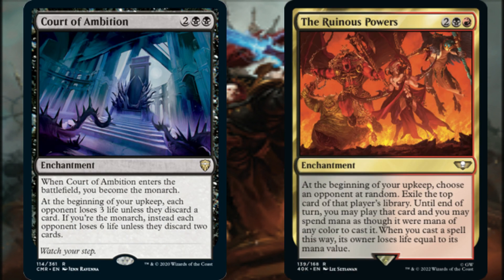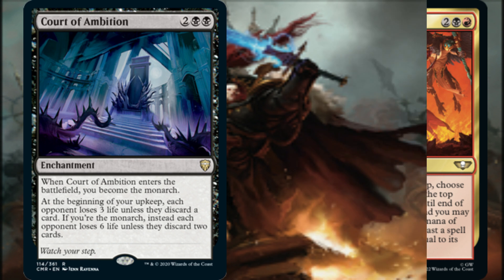When Court of Ambition enters the battlefield, we become the Monarch. At the beginning of our upkeep, each opponent loses 3 life unless they discard a card. However, if we're the Monarch, instead each opponent loses 6 life unless they discard 2 cards. The Ruinous Powers has us choose an opponent at random, exile the top card of that player's library, and until end of turn we may play that card, spending mana as though it were mana of any color. When we cast a spell this way, its owner loses life equal to its mana value. This enchantment provides card advantage and potential life loss by our opponents.